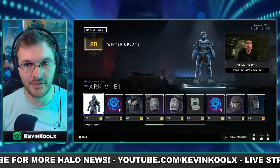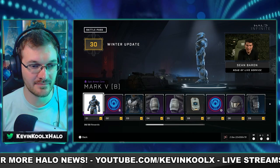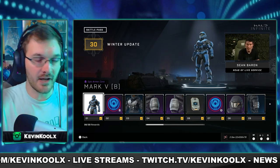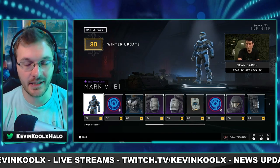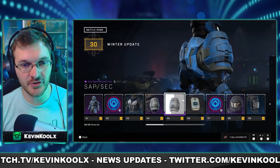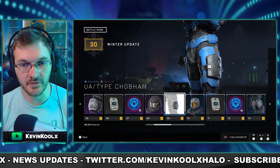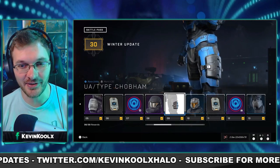Let's take a look at this battle pass. First look — Mark 5B unlocked at step one, and everyone's getting it. I know I already bought the season one battle pass, but I'm not too bent out of shape about that. There's a nice Chesapeake attachment here. I've always felt like symmetrical shoulder pads should be unlocked at the same tier. Some sort of rack visor looks great — that's like the OG Reach visor. They're really taking their time going through this pass.